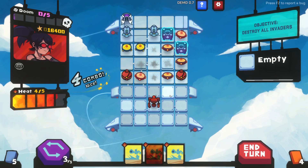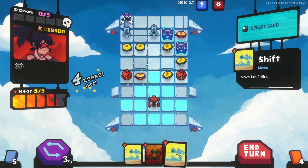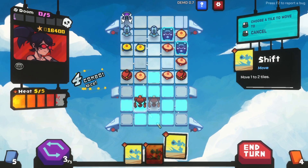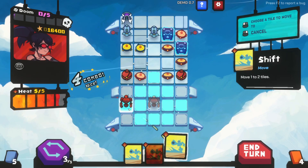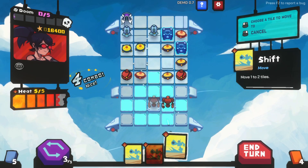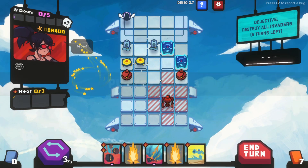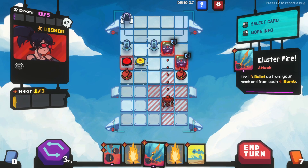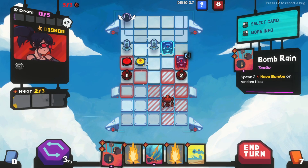Nice combo! These guys are gonna move down as well - this one needs one hit. We'll move. I just don't think I can get to it. A nine combo - wow! Okay this is a pretty good one. We could drop more bombs and then these would blow up as well. Then we might be able to get this one up here. Let's do it.